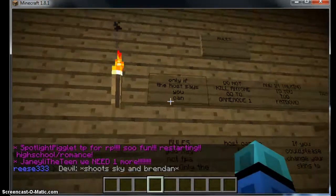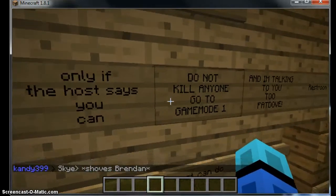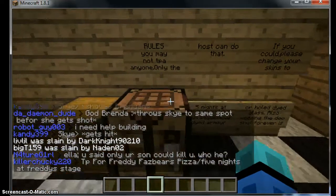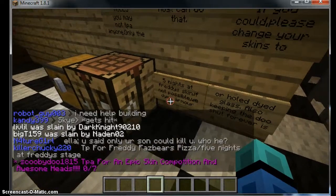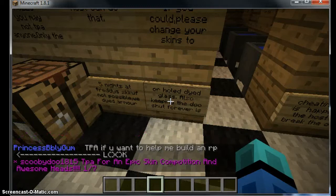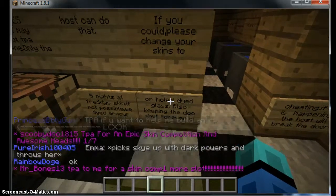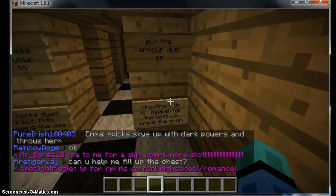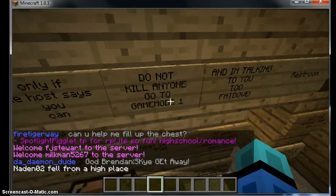Here's all the rules. Only do things if the host says you can. You may not TP anyone — only the host can do that. If you could, please change your skins to your character's skin. If not possible, use dyed armor or dyed glass. Also, keeping the door shut forever is cheating — if this is happening, the host will break the door. Do not kill anyone; go to game mode 1.